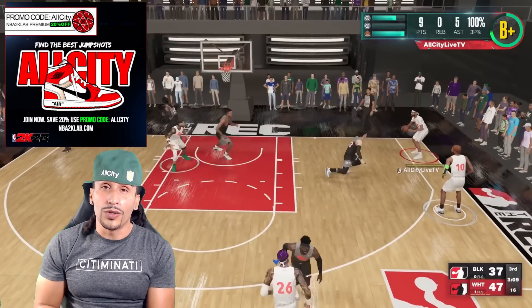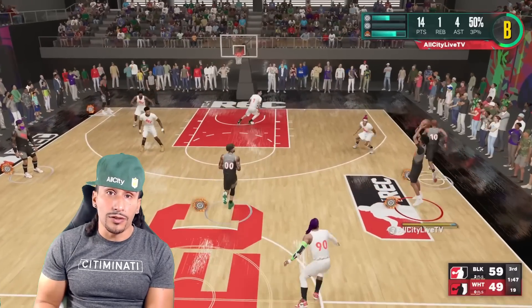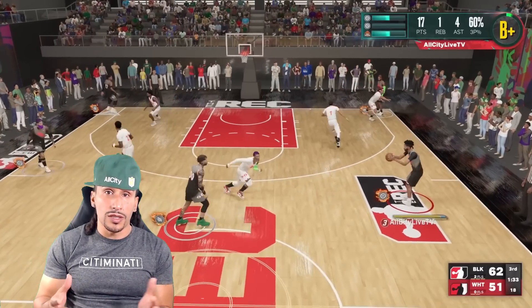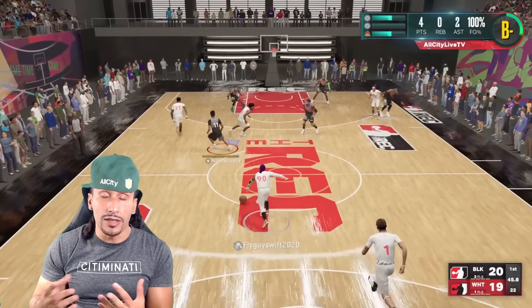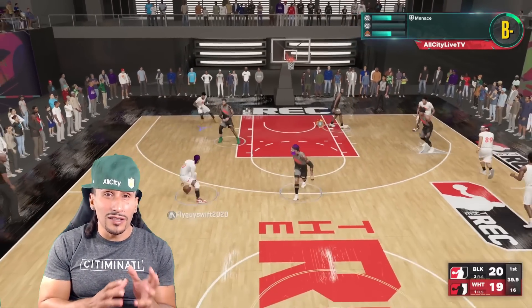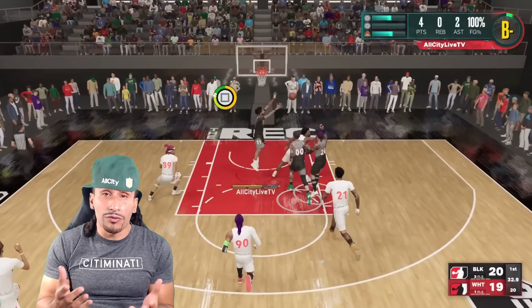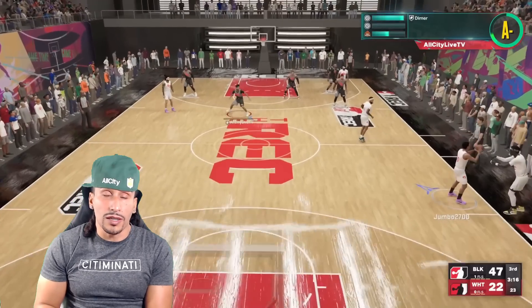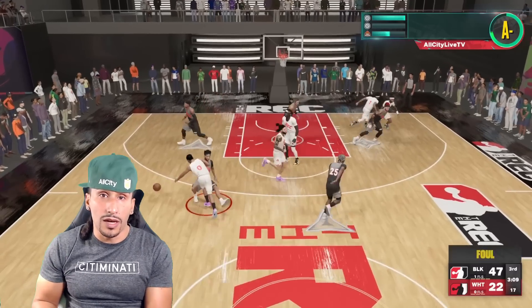You can use promo code ALLCITY and save yourself 20%. In the video that 2K Labs posted, they had some badges in the C tier — the worst tier for shooting badges. They had the Guard Up badge, the Corner Specialist badge, and the Slippery Off Ball badge in the C tier. The Guard Up badge seems weird because they want the defender to be really close to you but not have their hands up for the badge to activate, which is such a rare occasion. If they are close to you without their hands up, you should be timing your shot correctly anyway — Guard Up just seems like a waste of badge points.